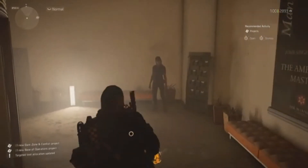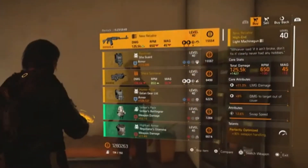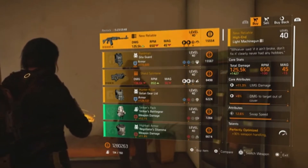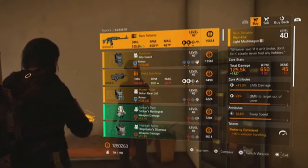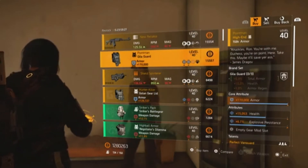Now I'm at Cassie Mendoza — let's see what she's got for sale. This week she's got the New Reliable LMG, a really great weapon. However, this week's isn't greatly rolled — you could change the swap speed for damage to armor, but it's not overly great and would need a little bit of optimizing.